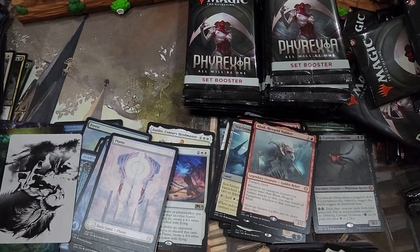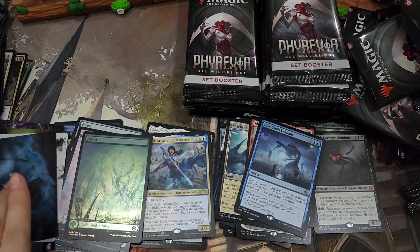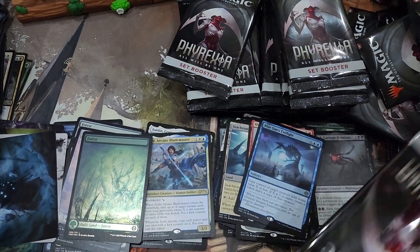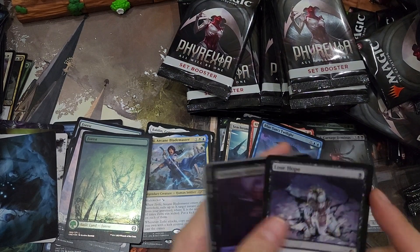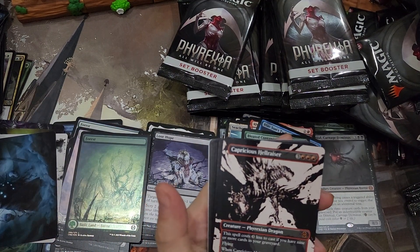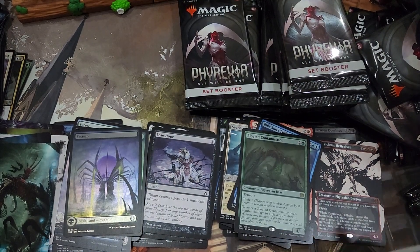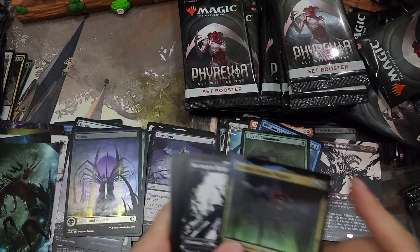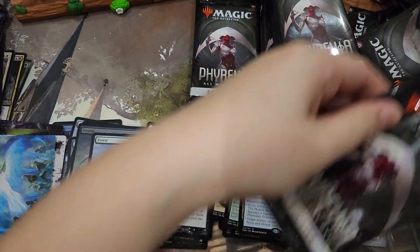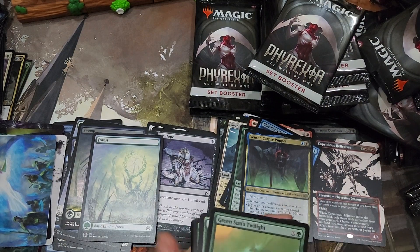We get a Sea Chrome Coast and a Rookhex Gold Nabber. A Sea Chrome Coast. We get a Sethe Arcane Blademaster from the list. Blue Sun's Twilight. A Lose Hope from the list. Bloated Contaminator. A Capricious Hellraiser — mythic, third mythic — from the showcase slot. Venser Corpse Puppet.